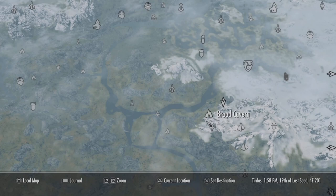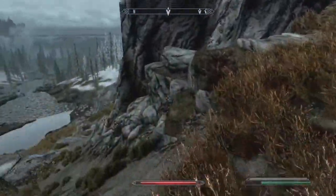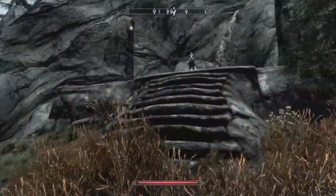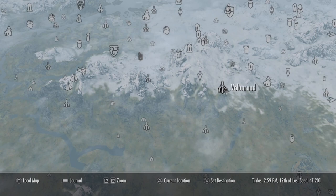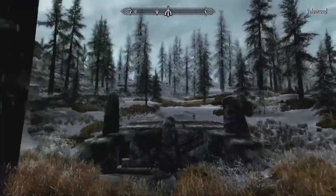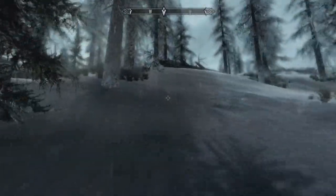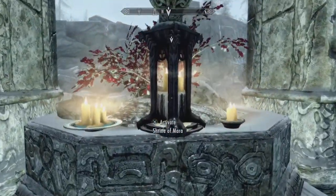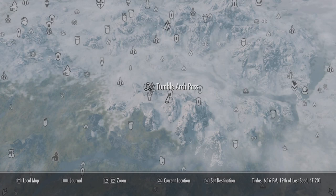The next shrine can be found just east of Lund's Hut. The next shrine can be found northeast of the Brood Cavern. The next shrine can be found just northwest of Valenruud, just above the Tumble Arch Pass.